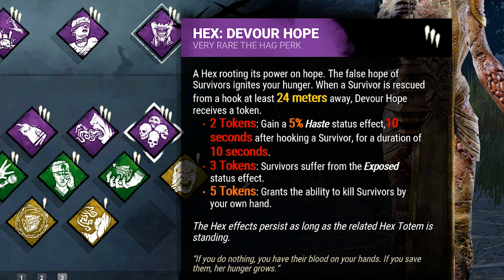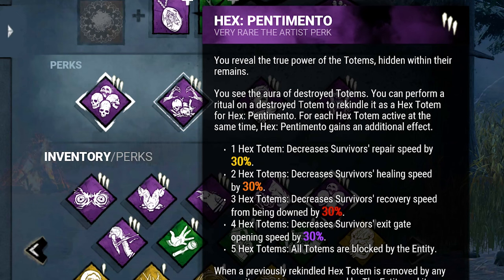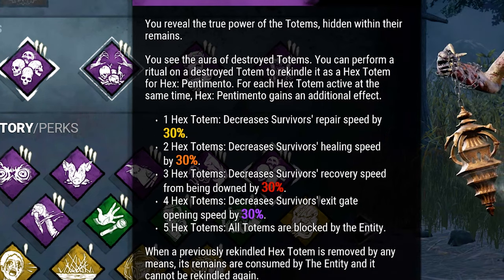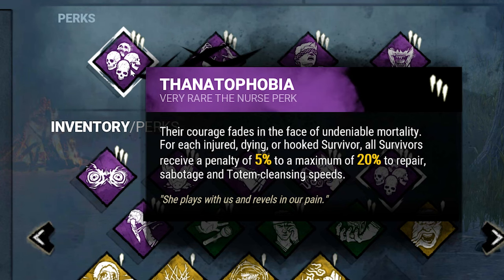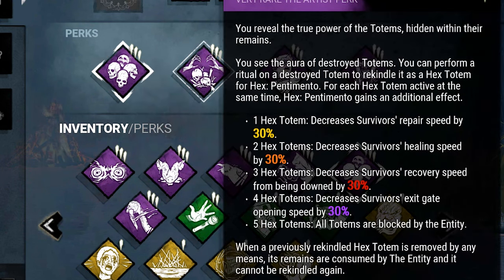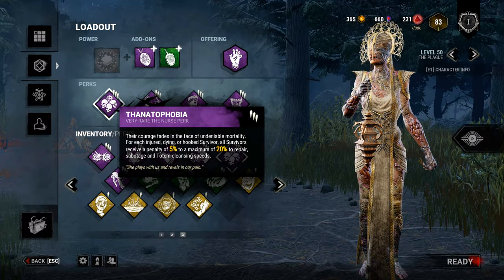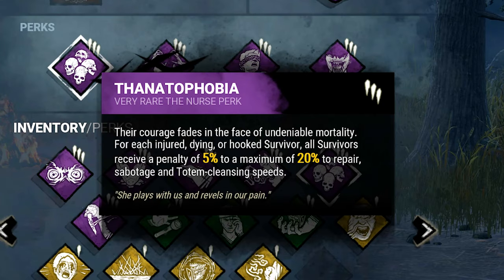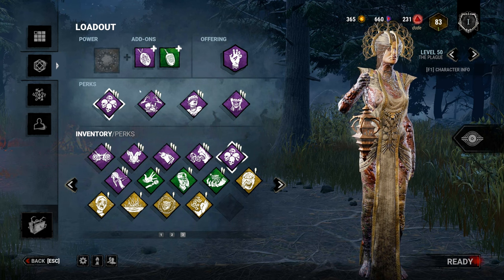If we get three tokens on Devour Hope, all survivors become one-shot. If they cleanse all five totems, I'll use Pentimento and re-totem them, getting effects like a 30% repair speed reduction. Combined with Thanatophobia's additional 20% decrease, that's 50% reduced gen speed. With Plague, everyone is easily injured, and once they cleanse all five totems, their cleansing speed is also reduced by an additional 20% — really annoying for them.